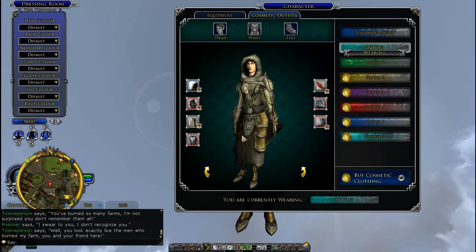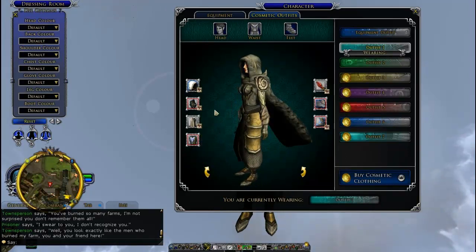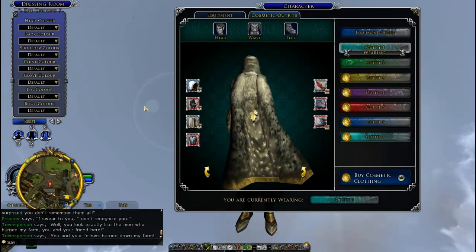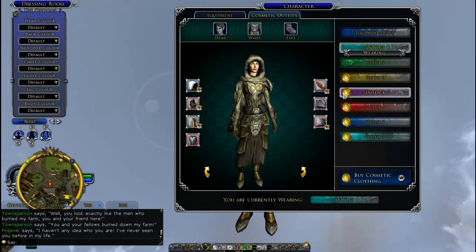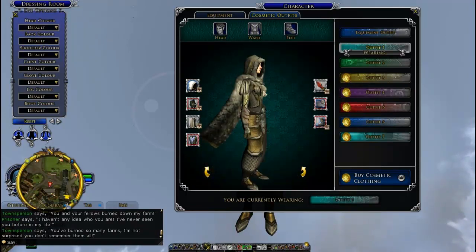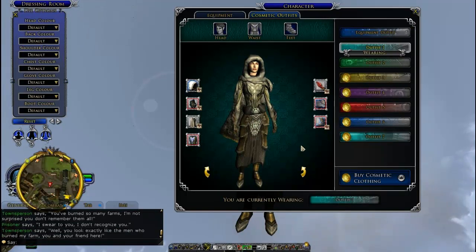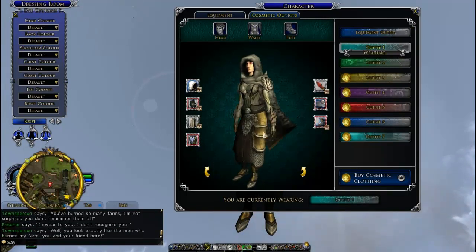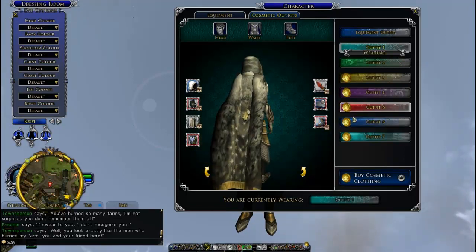There you go, this is the outfit right there. I like it because it's very snow-like, it looks pretty awesome when you're surrounded by snow. This is a lore-master as well, so I have a pet — a winter cub one. Anyways, thanks for watching. If you have any questions about where to get things, just leave a comment. Thanks for watching, take care guys.